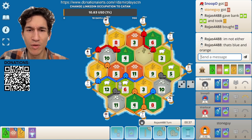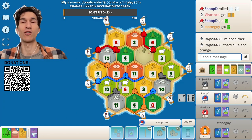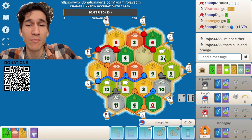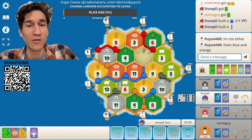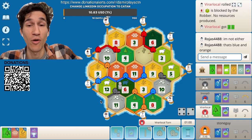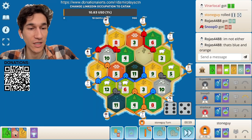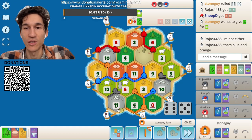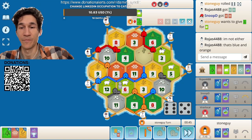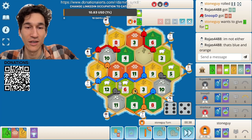I think blue was blocking black — I don't remember who blocked who. Who did black block? That's a new Catan tongue twister. Blue blocked black — did black block blue? I needed that sheep honestly, I needed that sheep a lot. Can somebody give me sheep? Probably with this being blocked nobody will give me that. Blue maybe — we got to an understanding after I cut him off.